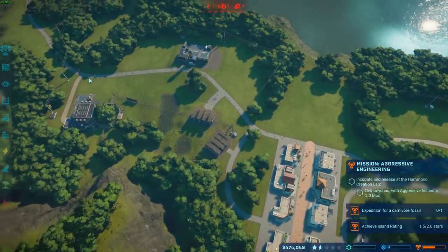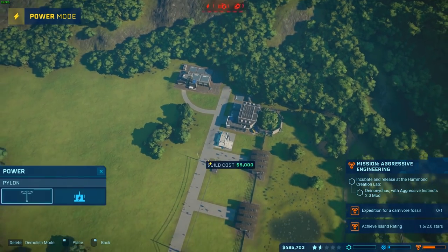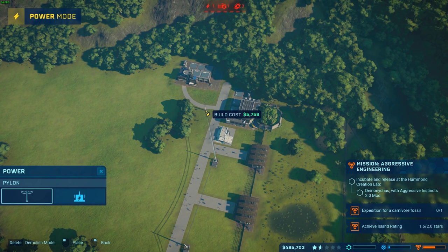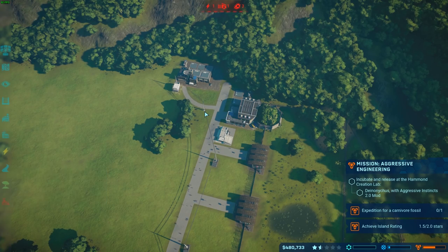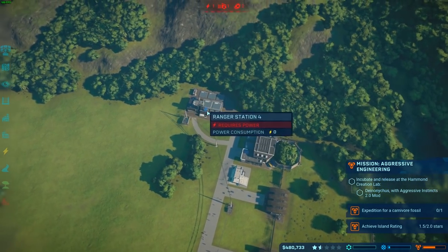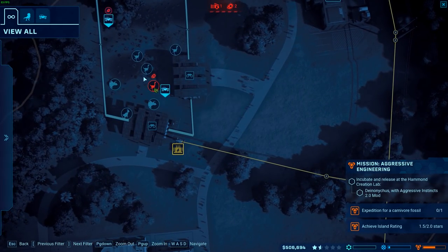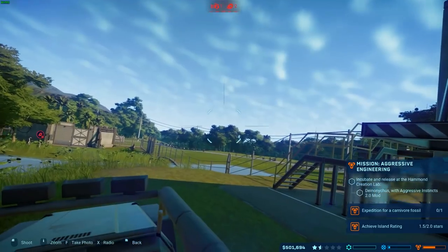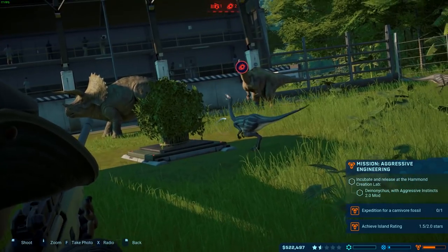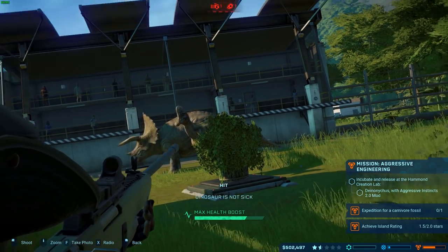All right, cool — we need to sort out the power for the ranger station up here. Let's bring some pylons from here all the way over to here, and then let's put a substation right here. How are these guys doing? I'm going to take control of this one and start shooting all of them with the darts.